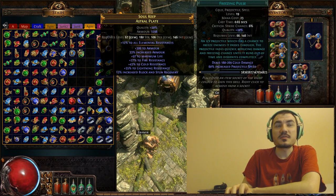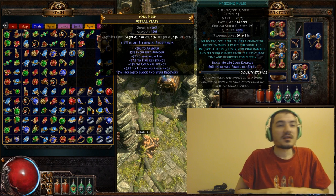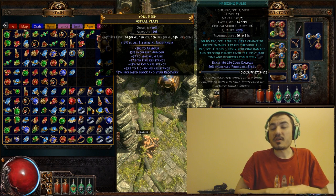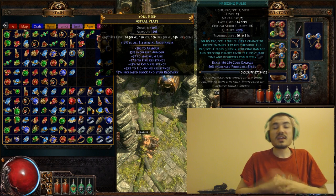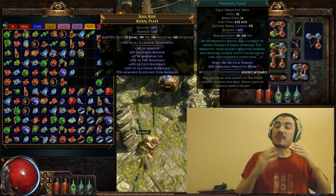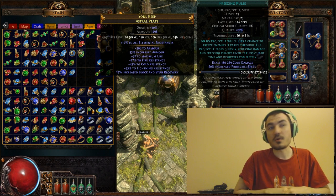For instance, the most valuable Gem I have is a 20% quality Freezing Pulse. When you get a Gem, typically you're getting it as a quest reward on a new character. If you like making a lot of characters, my main tip is — once you understand how Gems work — pick the more valuable Gem and trade for the one you actually want.